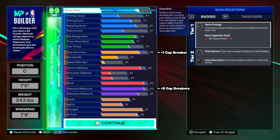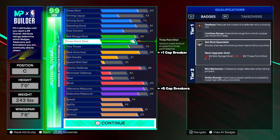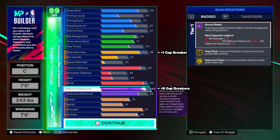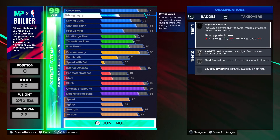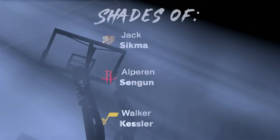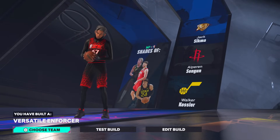This is going to be the footer build for NBA 2K25. Top to bottom: 84 close shot, 73 driving dunk, 81 standing dunk, 80 midi, 77 three-point, 70 free throw, 86 pass accuracy, 88 interior, 93 block, 99 O-board after cap breakers, 85 defensive rebound. It's a versatile enforcer. Trust me, it works — twos, threes, rec, whatever it is.